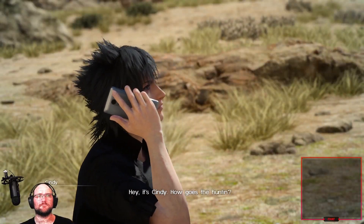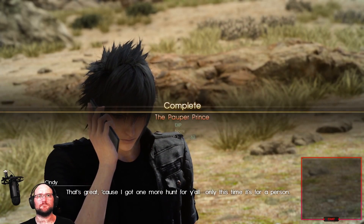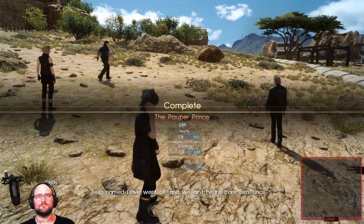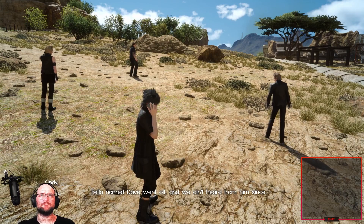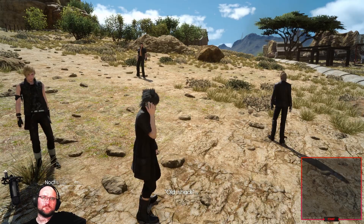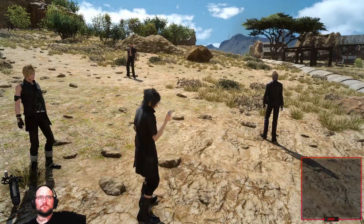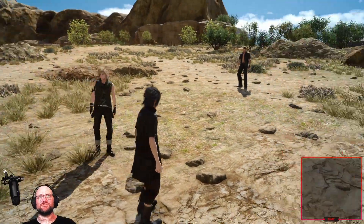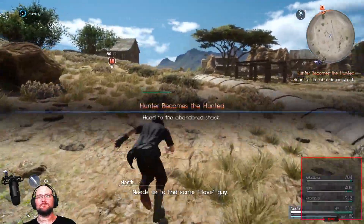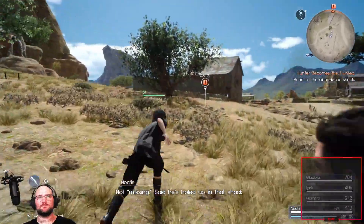Hello, hey it's Cindy! How goes the hunt? Actually, we just finished. That's great because I got one more hunt for y'all. Only this time it's for a person — a fella named Dave went off and we ain't heard from him since. Reckon he staked out a spot in an old shack nearby. We just so happened to be nearby. So what did Cindy say? Needs us to find some Dave guy. He went missing. Not missing — said he's holed up in that shack.